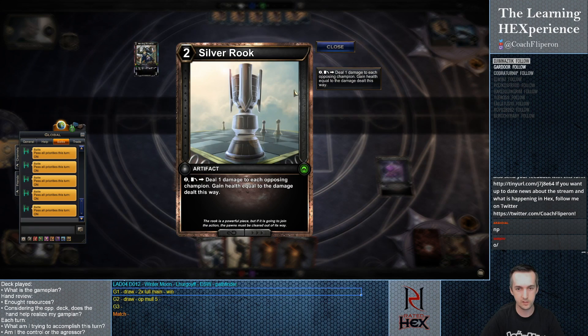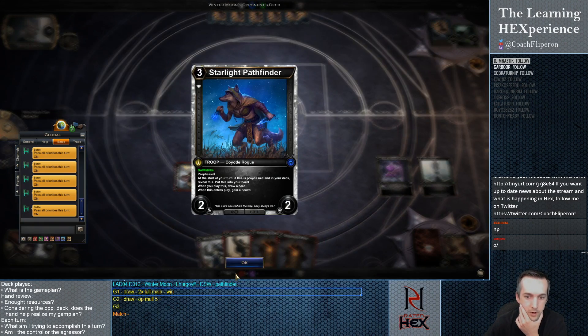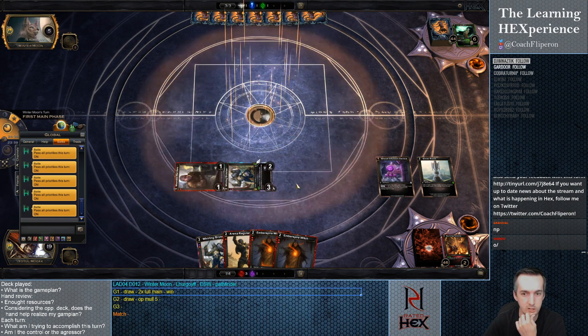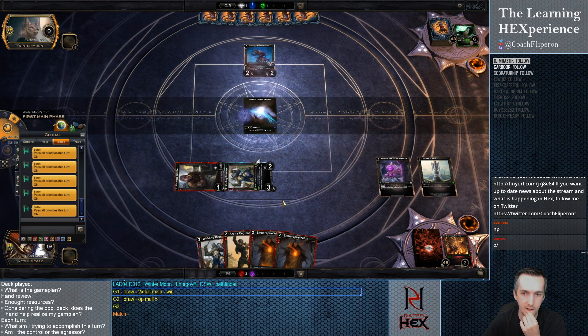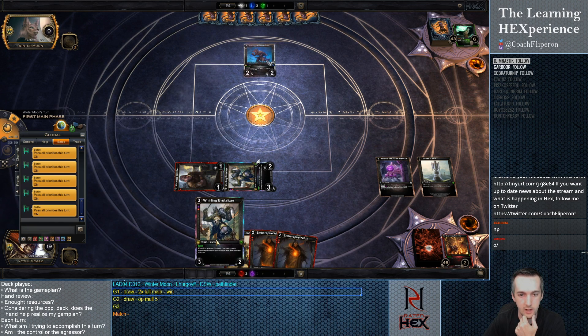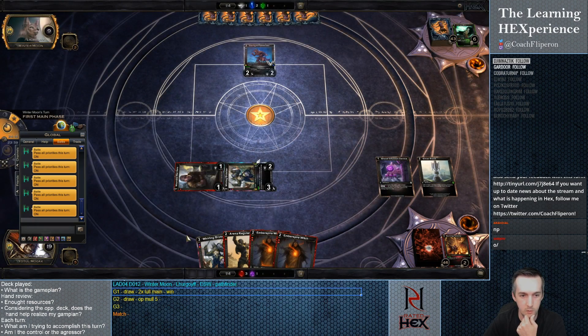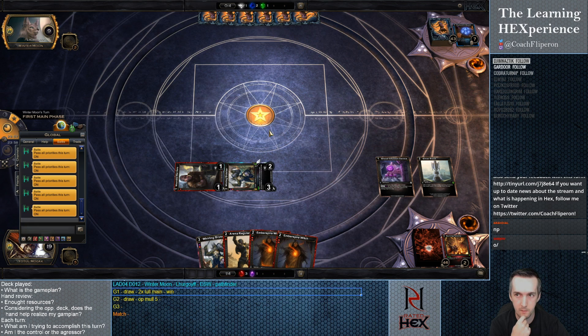The Rook right now gives us a way to deal one damage to him, so he's going to gain hate. Priority next will be for the Emberspire Witches. Nine — if we get a Shard, we might just kill him anyway. With the other Brutalizer — with five we can activate the Rook and attack with double Brutalizer, activate Champion Power. Double Brutalizer is six. He might have another Transmog, but if we get a Shard we'll be in a good position. Gambit.